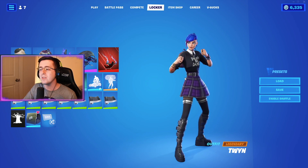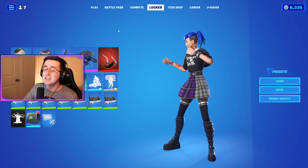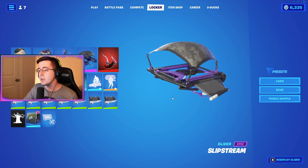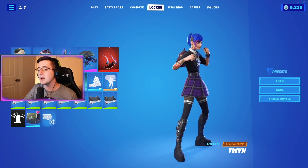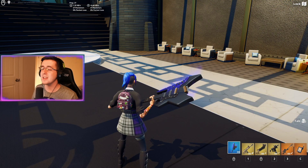For our glider, to bring out more of that purple, white, and gray from the skin's skirt, we're going with the Slipstream glider — the gray, purple, black, and white look really good for this edit style. Last but not least, to bring out the black and silver on the legs and boots, we're going with the Assassin wrap.